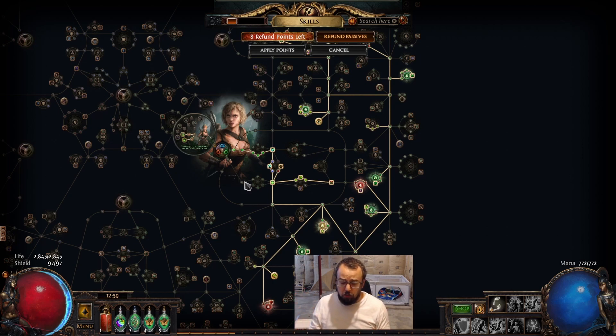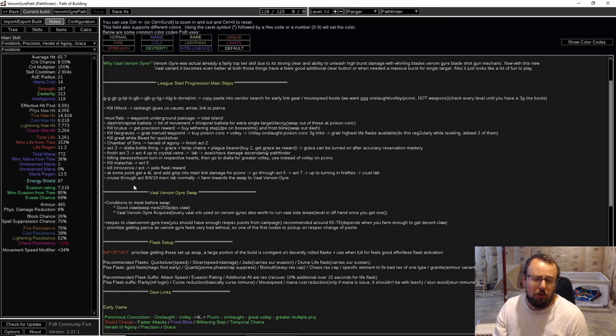The plan is simple: we level with Poison Concoction. Looking at our POB notes section, I go over the transition. What do we need? It's pretty simple — we need a good claw and ideally a Wasp Nest. Early on Wasp Nest is a fairly common unique and it's about 400 PDPS slash chaos DPS. It's very hard to beat early on unless you're crafting a really good claw, and it should be affordable early league.